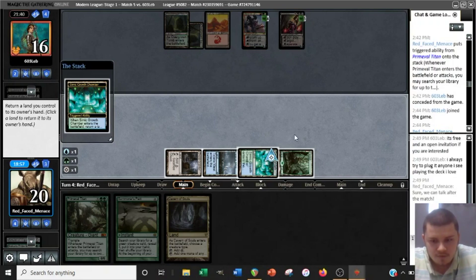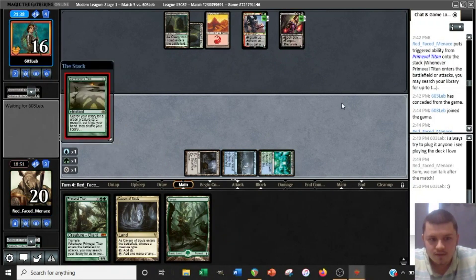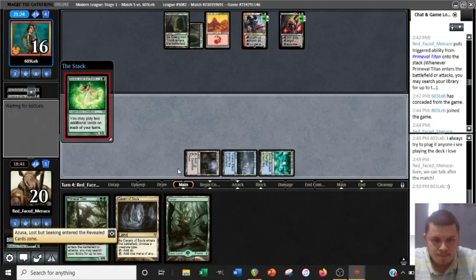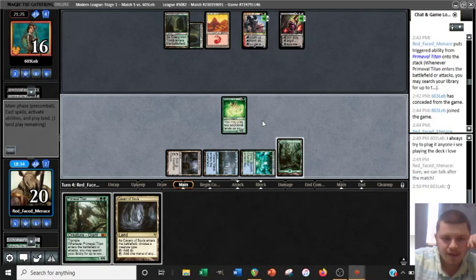Here we'll pick up our Forest. We will Pact for Azusa and cast it. We'll play just the Forest, I think, and discard Cavern. If they minus on our Azusa then we can keep the Cavern and cast the Titan, and if they uptick then we keep Azusa in play. Maybe Dryad would have been better here — oh, they do have the Bolt. Interesting.